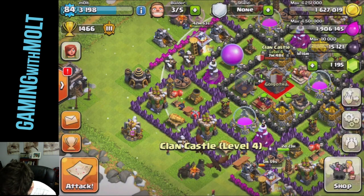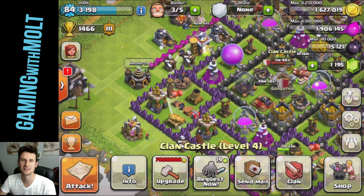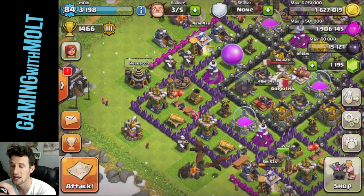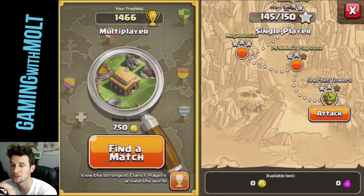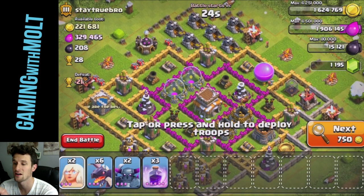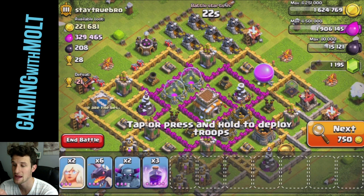We're going to go ahead and jump into the attack. I'll be back with you guys in just a few seconds. All right, so we are looking for a Town Hall 8 to 2-star. Wow, okay, so this one looks awesome — it is a trophy base, which is a little bit concerning because I'm going to have to get the town hall.